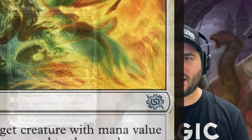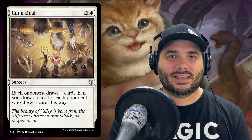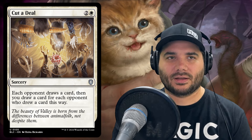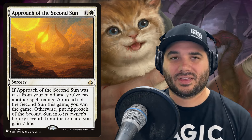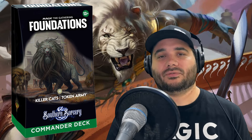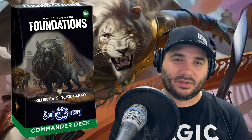We've got a few sorceries. Laying Down Arms for one white exiles a target creature with mana value less than or equal to the number of plains you control, and its controller gains three life. We also have Cut a Deal for two and a white — each opponent draws a card, then you draw a card for each opponent who drew a card. Our last sorcery is a win con: Approach of the Second Sun. If you cast it from your hand and have already cast another copy this game, you win. Otherwise, it goes into your library seven from the top and you gain seven life — a fun alternate win con alongside all the lords and go-wide strategies.